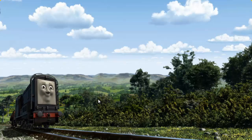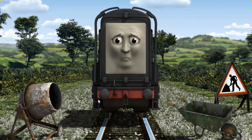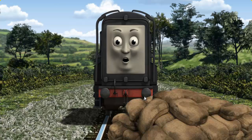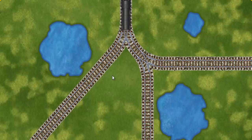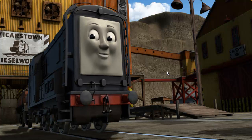Diesel went through the countryside. Suddenly, Diesel had to stop. Because of track repairs, he would have to go another way. Help Diesel find the track that goes nearest to the smallest pond. Diesel was on the wrong track. He needed to go a different way. Show Diesel the track that goes nearest to the smallest pond. All clear! Diesel arrived proudly at the diesel works. With your help, he was a really useful engine.